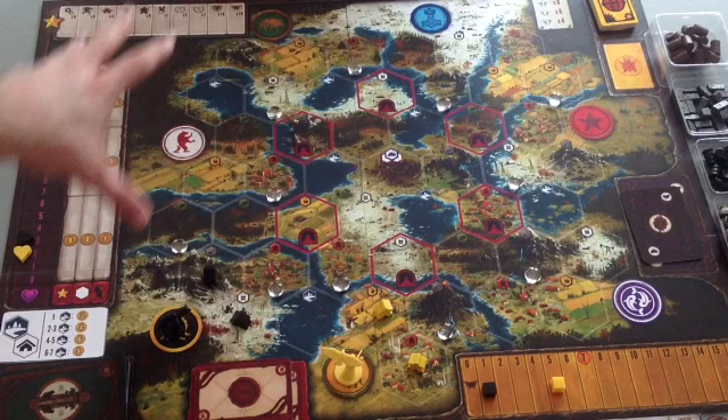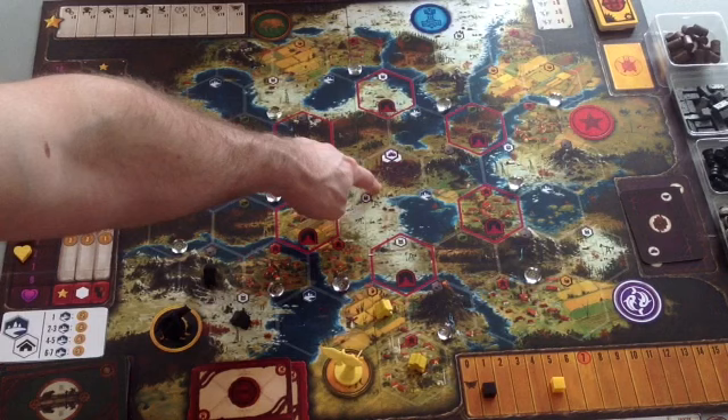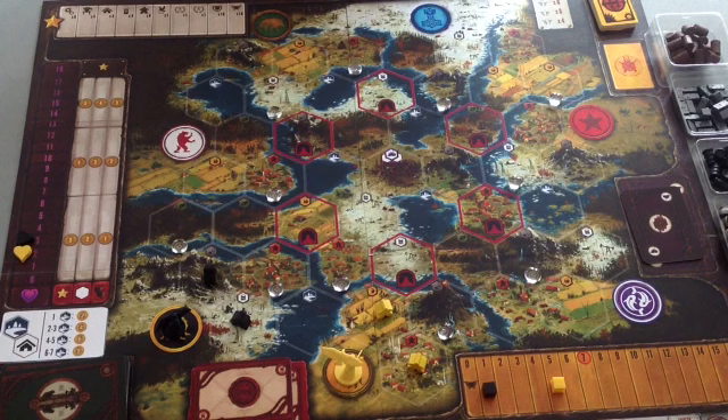Everything happens on the board. You'll gather resources on the board, move your character on the board, and build your empire on this board. The idea is that there was a great war in Eastern Europe — an alternate history Eastern Europe — and at the end of that war, which was fueled mostly by this factory in the middle of the board.